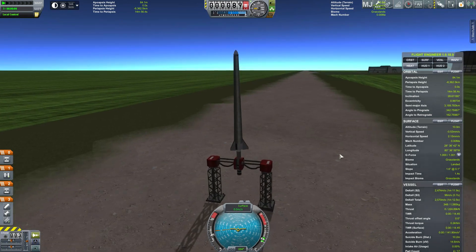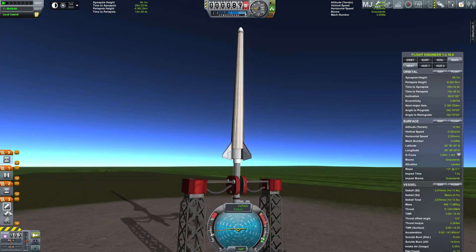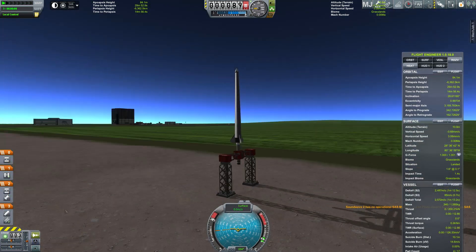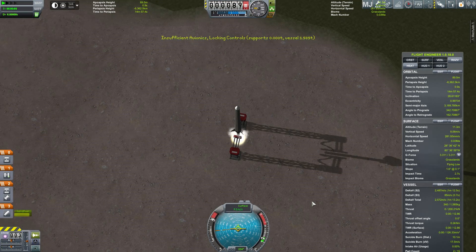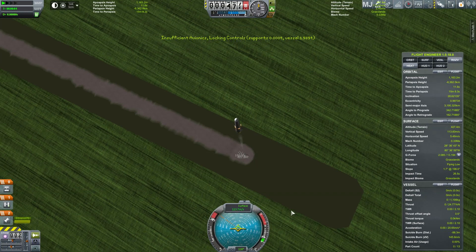Hello, it's Scott Manley here and welcome to part three of Kerbal Spaceships, our serious business realism overhaul and Kerbal Space Program. So we have this ethanol liquid oxygen engine we used to break the sound barrier in our X1 clone. We're going to use it on a sounding rocket because it has better thrust-to-weight ratio. We just want to build a slightly bigger rocket.